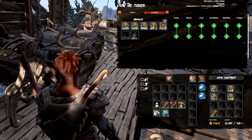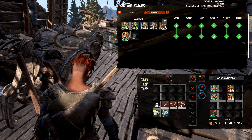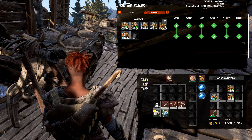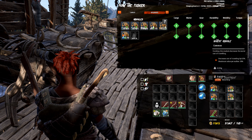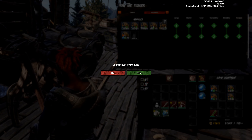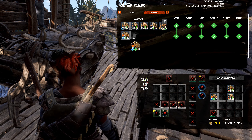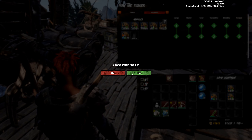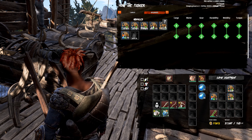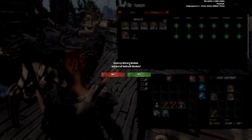Slotting a module is as easy as this. Simply drag the module from your inventory to a free module slot, accept and it's all done. To upgrade, simply slot one or more modules of the same type as already stacked, then accept to upgrade. As you can see, if we try to remove a module it will be destroyed. Similarly, if we try to replace an existing module with a different type, the already slotted modules will be destroyed.